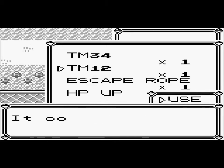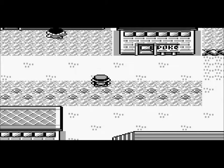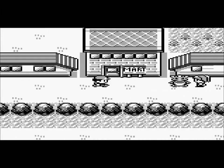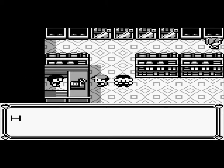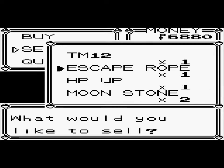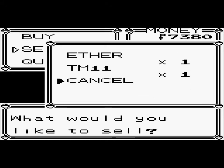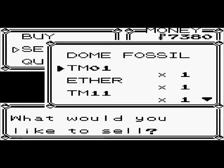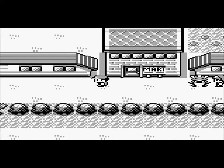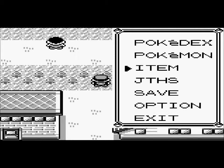That TM is from Brock. Water Gun — my Wartortle already knows that, so I'm gonna go to the Mart and sell these. I'll sell this one for a thousand bucks and this one for a thousand bucks. TM11 is Bubble Beam, and this is Mega Punch, so I'm not gonna sell those because I'll need them. Now we can continue on with my adventure!